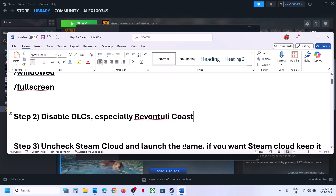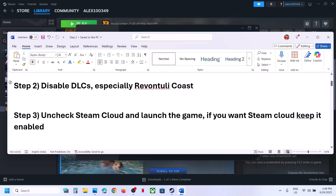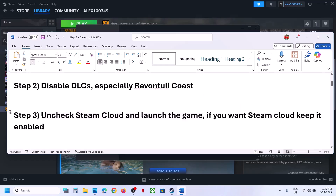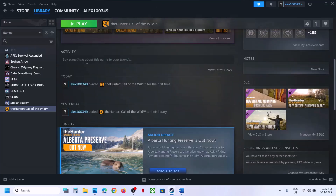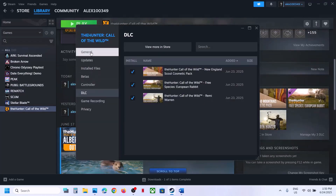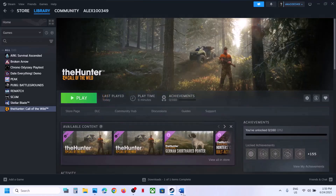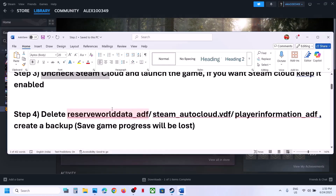If that does not work, uncheck Steam Cloud and then launch the game. If you want to keep Steam Cloud, that's fine. To disable it, go to Steam, right-click on the game, select Properties, go to the General tab, and turn off the option which says 'Keep game saves in the Steam Cloud'. Turn this off and launch the game to check.